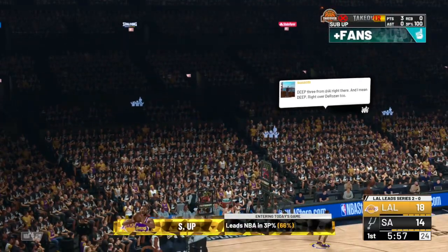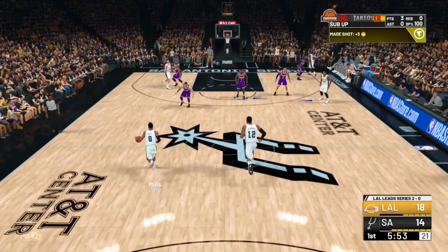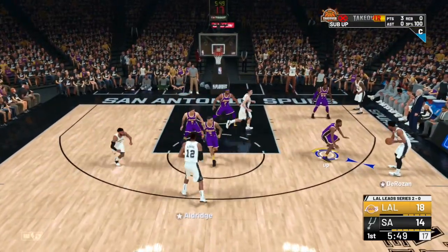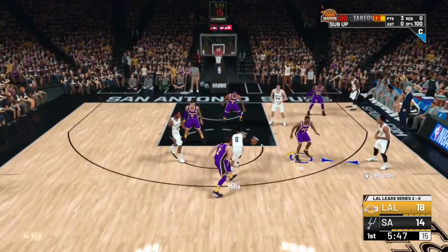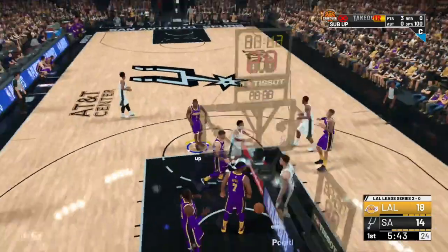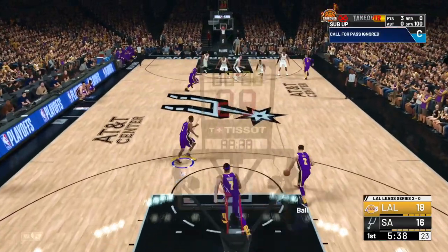But for real though, let's get into the video. So if you need the shooting badge for a playmaker sharpshooter, the one that can speed boost, then you don't need to worry. Just buy a boost — buy a playmaker boost and a jump shot boost — and just spam anchor breakers and pull up. It's so easy for a playmaker sharpshooter.